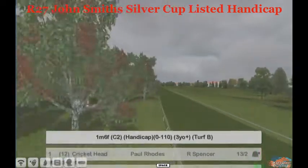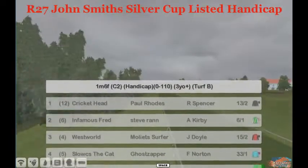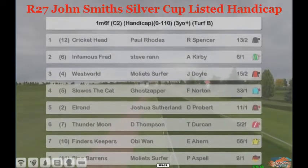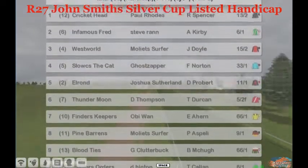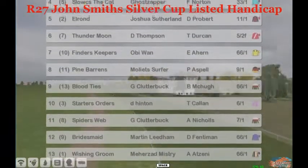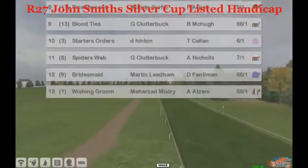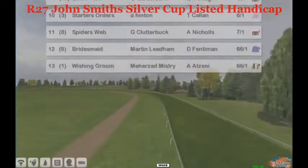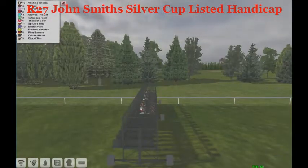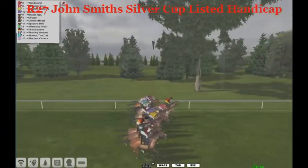It's time for the John Smith Silver Cup Listed Handicap, one mile six furlongs, zero to 110. In Famous Fred, Westworld, Slucks the Cat, then you can find Elrond the favorite, Funder Moon five to two, hoping to find a home for Darren Thompson. Finders Keepers 66 to one. Obi-Wan won the previous. Pine Barrens, Blood Ties, Starters Orders, Spider's Web, Bridesmaid, and Wishing Groom at number 13. They're sent on their way in the John Smith Silver Cup listed race.